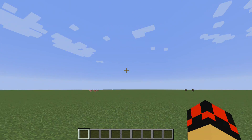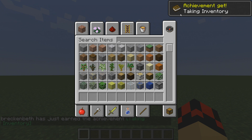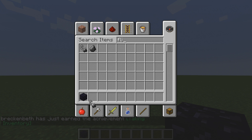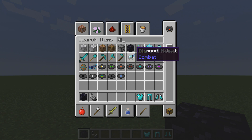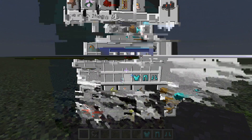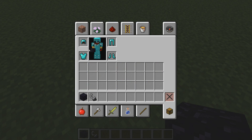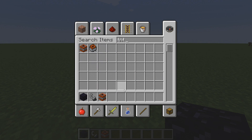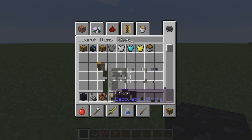So this actually does work on Timeless PvP. You're going to need Obsidian, Flint and Steel, and armor that has Blast Proof Protection. You're also going to need TNT and a ton of chests — I'd recommend like ten.